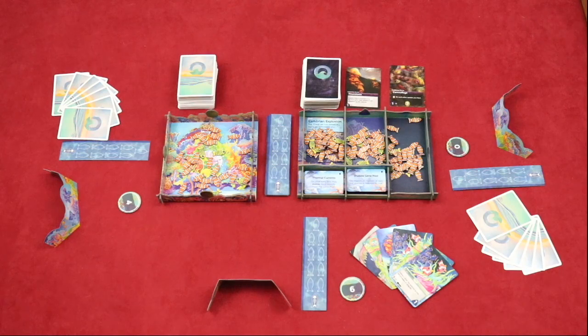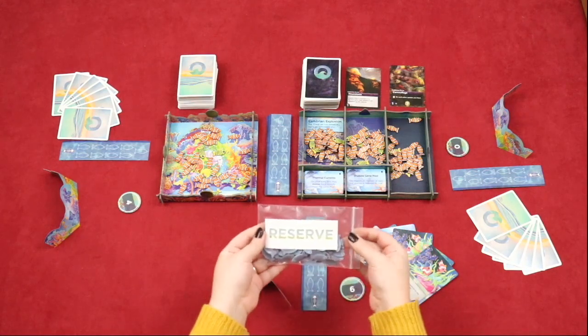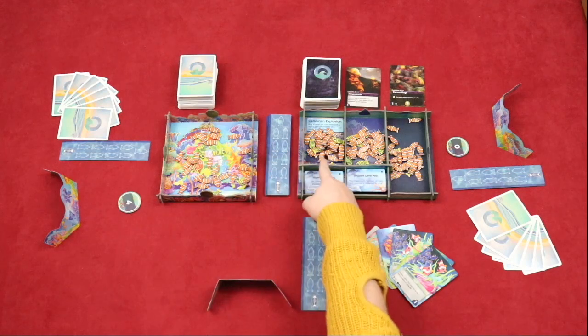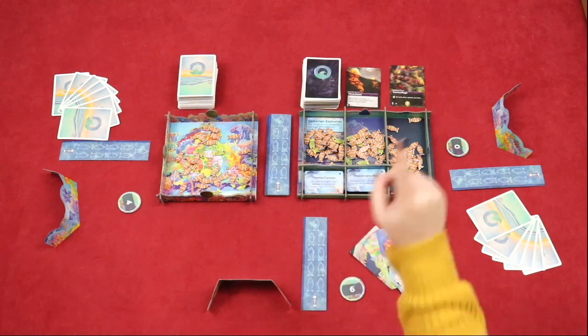Place the 60 reserve population tokens in the reserve Ziploc bag and set it off to the side — this will get used in the last round of the game. Determine the supply of population based on the number of players: for a 2-player game, use the orange fish; for a 3-player game, use the orange and yellow fish; and for a 4-player game, use the orange, yellow, and blue fish. Divide the supply into 4 piles and place 1 pile in the Reef and 1 in each of the Ocean zones. Give each player a player screen. The person who can hold their breath the longest goes first. Finally, give each player the correct bonus token based on the chart found in the rulebook. Now you are ready to play!